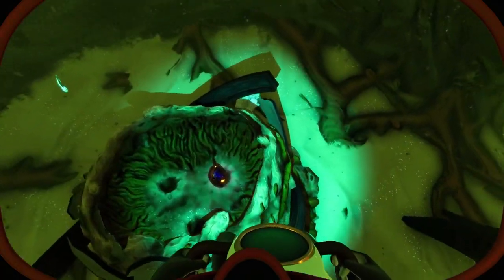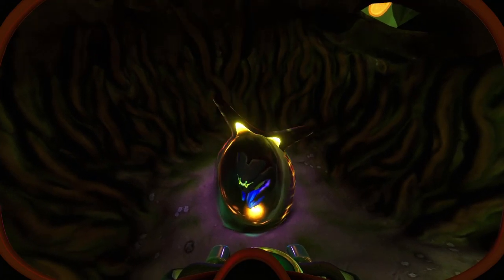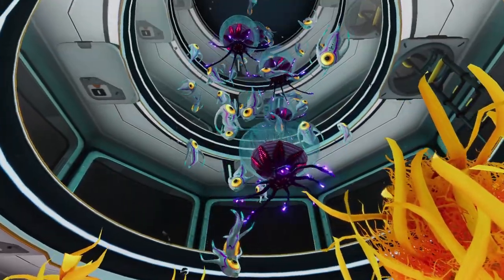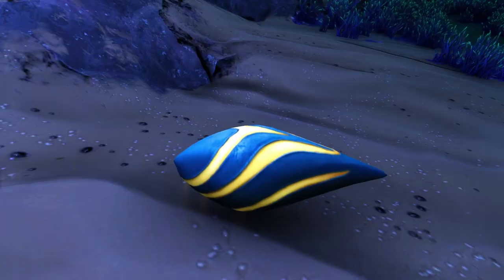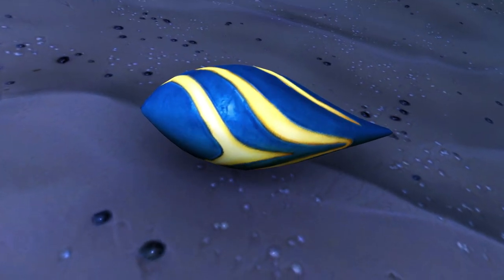In Subnautica, both original and Below Zero, you can collect creature eggs. This lets you place these eggs in an alien containment and allow them to hatch. Whether you want to use them for food, bioreactor fuel, or just decoration, there are different reasons to do this. But where do you find all the eggs? Let's talk about that today in this video.